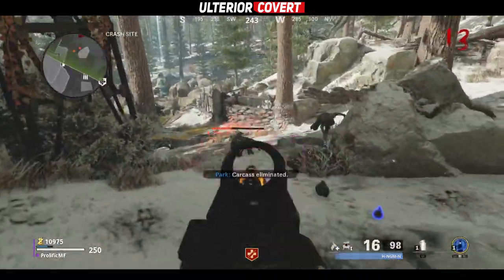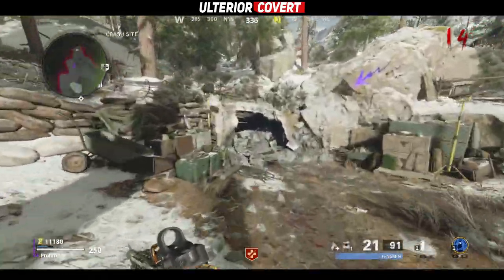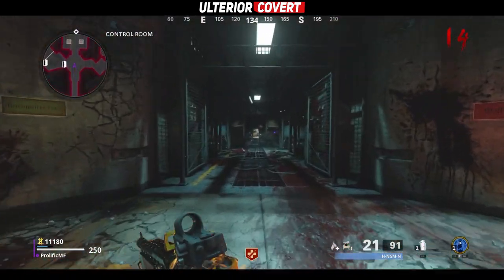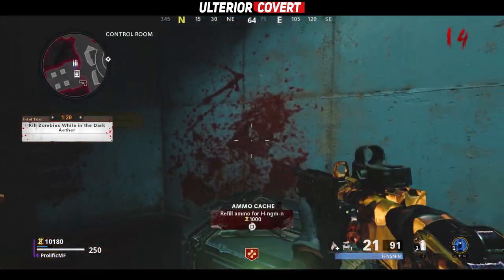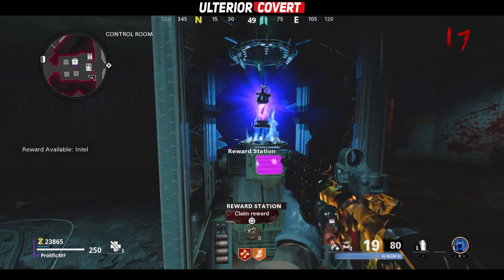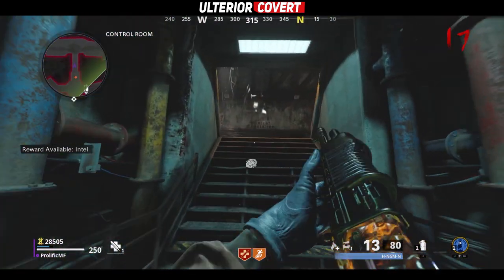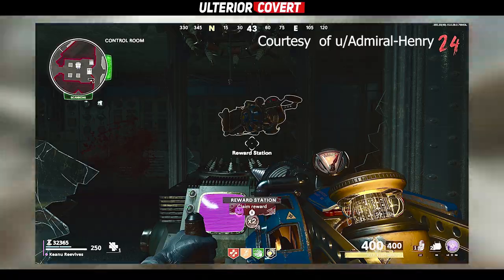The fourth and final way to potentially get the ray gun is to complete some trials. Trials are basically in-game challenges that give you rewards depending on how well you do completing them. You can start a trial by heading to the entrance room of the facility and interacting with this computer. Once you complete one of the challenges, you'll be able to head to one of these stations and collect your rewards. If you're able to complete the challenge to the highest tier, you'll have a chance to earn rewards which includes intel for the map and ultra weapons like the DIE wonder weapon or the ray gun.